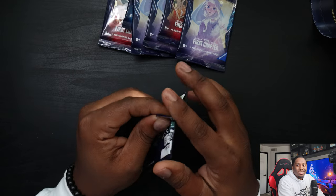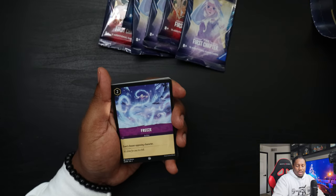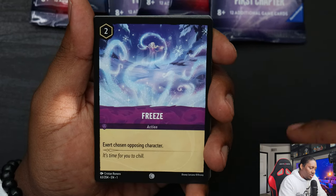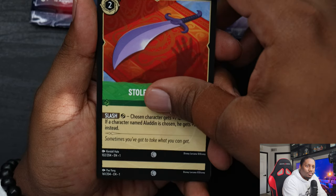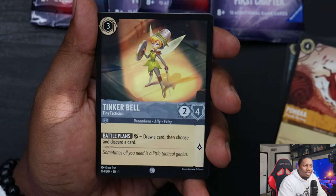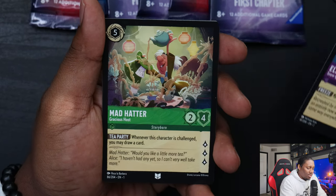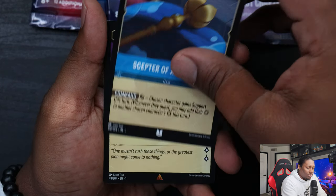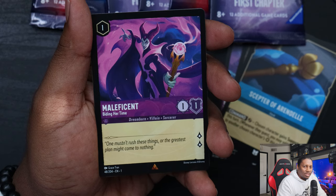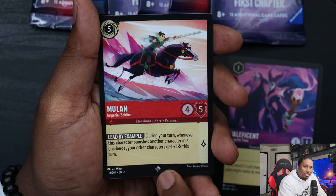I'm curious — can we pull an enchanted rare? Probably not, because I've heard they're about one per case, and a case is four booster boxes. We'll see. Pack one: Freeze, Stolen Scimitar, Develop Your Brain, Abu Mischievous Monkey, Pumbaa the Friendly Warthog, Tinkerbell — this symbol is a common, I believe. This one's uncommon — Elsa Snow Queen. Mad Hatter Scepter of Arendelle, Maleficent Biding Her Time. That symbol was uncommon, so we got common, uncommon, rare. Mulan — I believe that's a super rare.